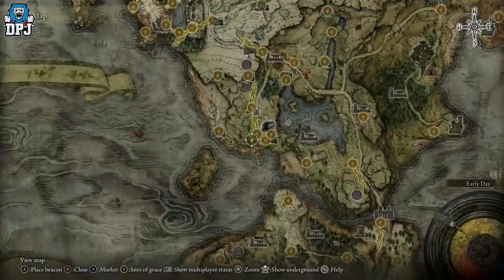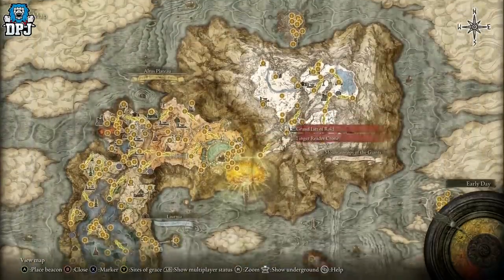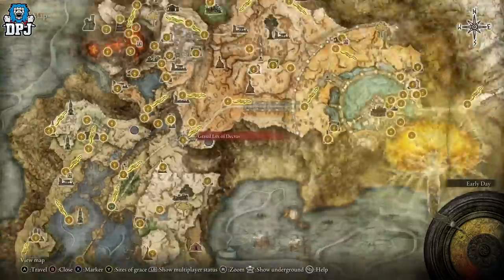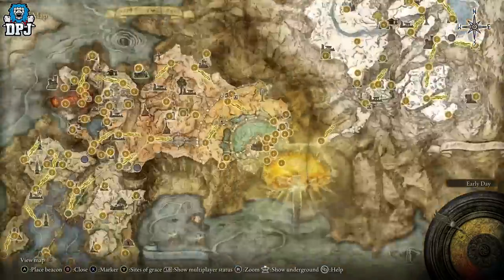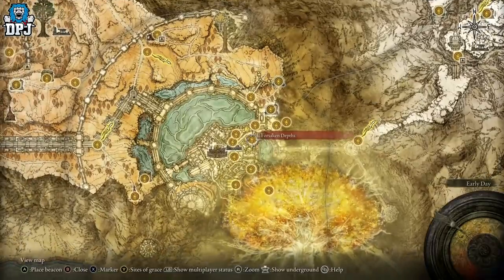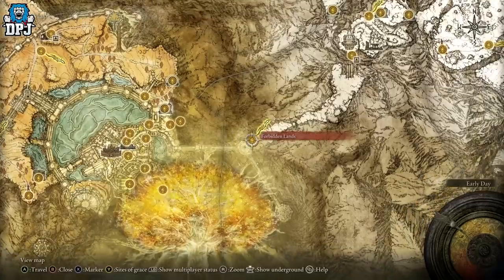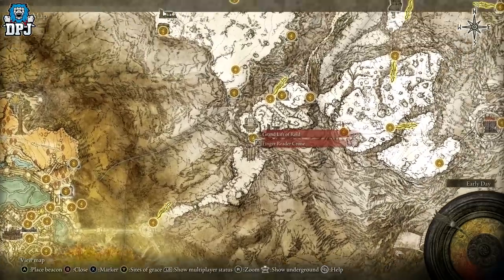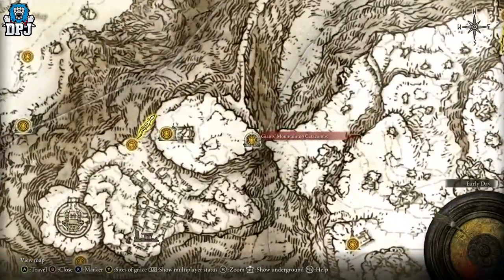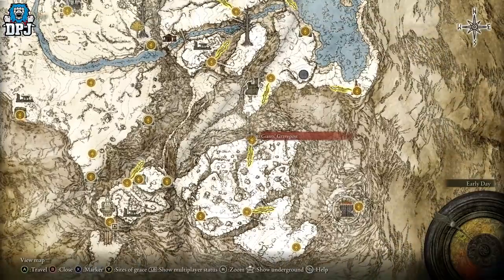So how do you get this thing? You need to have access to the Mountaintops of the Giants. First, you need the Dectus Medallion — search YouTube for a guide, use the Grand Lift of Dectus. You need to complete the capital area: defeat Godfrey and the other boss there, gain access to the Forbidden Lands, and then you'll have access to the Grand Lift of the Rold. Once you're up here, you need to come to the Giants' Mountaintop Catacombs.